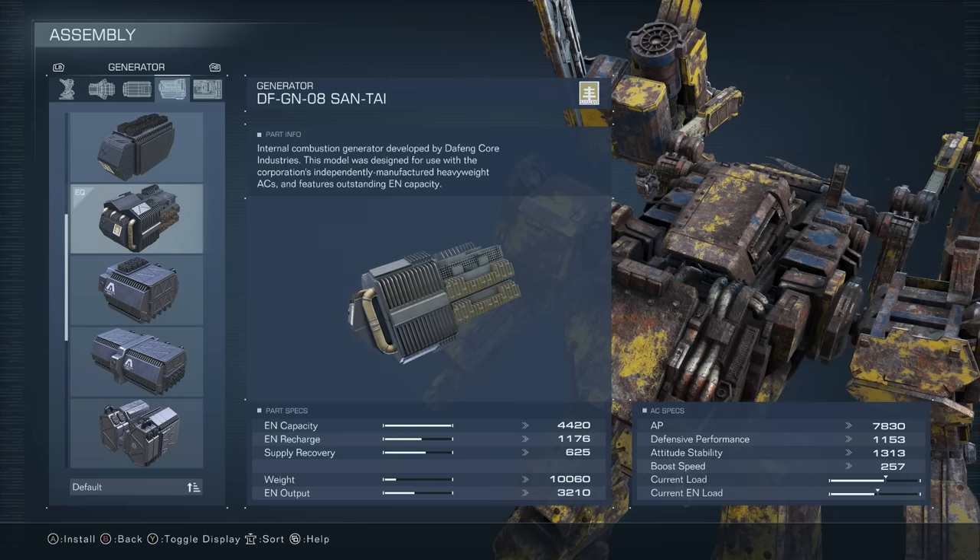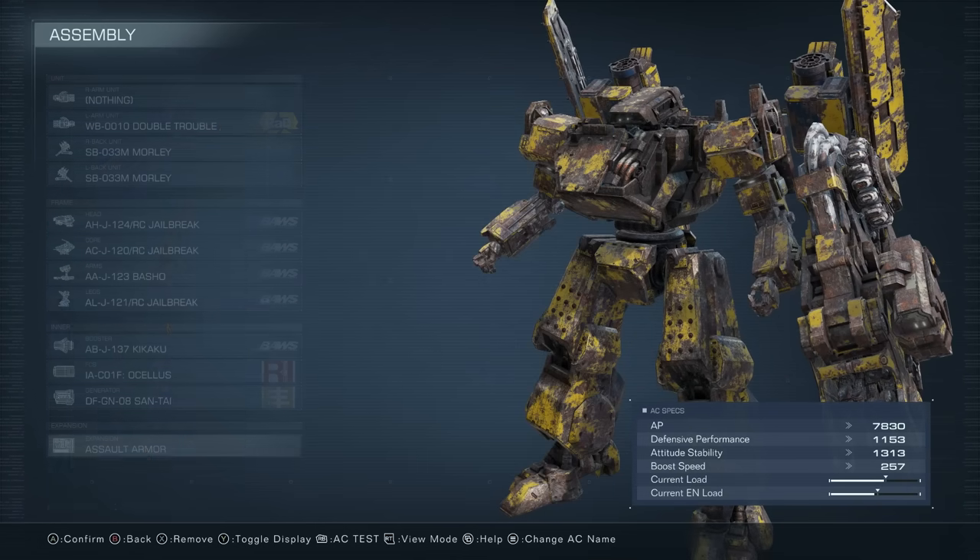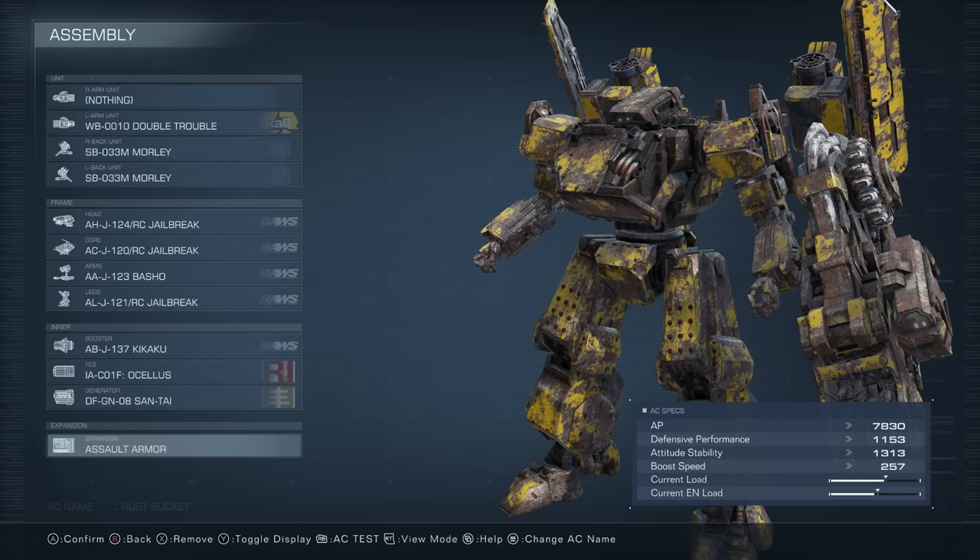Lastly, we use the Assault Armor expansion for close range combat. That's the build. Thanks so much for watching, and I hope you enjoy the video.